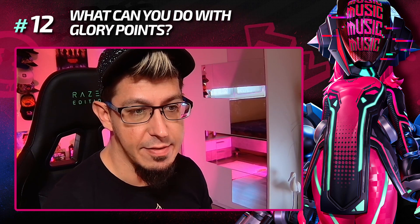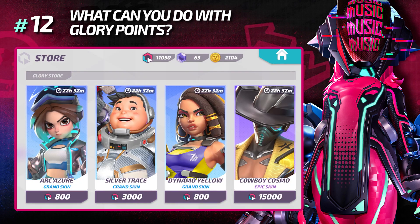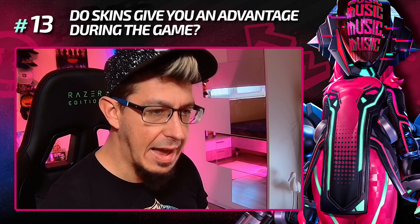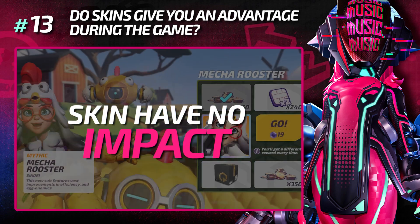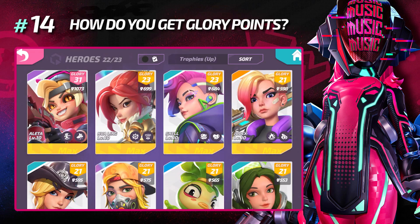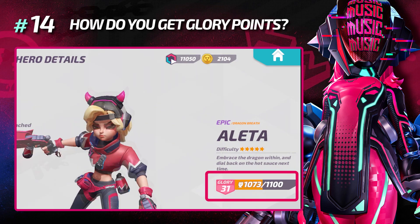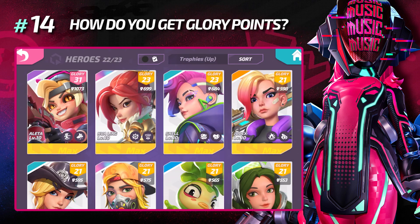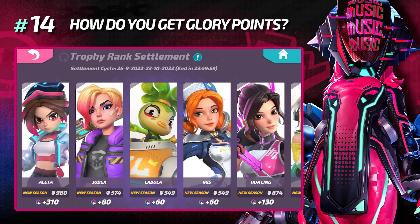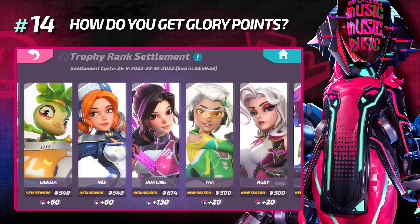What can you do with glory points? You can spend them on skins in the store — at the moment there are three different prices: 800, 3,000, and 15,000. Do skins give you any advantage during the game? No, they do not impact the gameplay at all. How do you get glory points? You get them by farming trophies with your heroes, which increases your glory level, and every time you reach a new glory level you get some glory points. You also get a rank settlement glory point bonus for all heroes above 500 trophies.